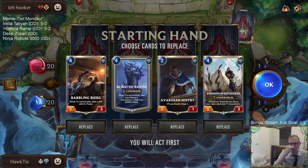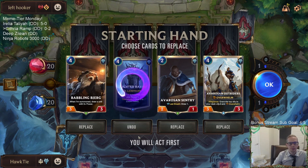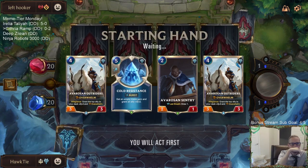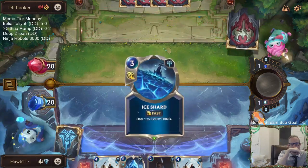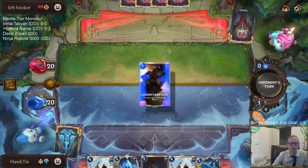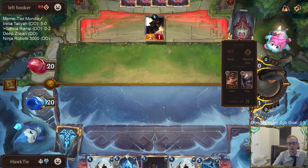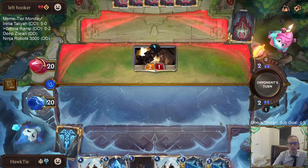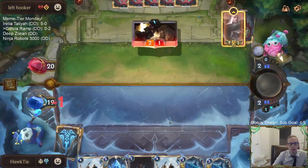Alright, so Teemo Swain. I really want Ice Shard against Teemo. I was thinking more control kind of deck, but I guess we are going Legion Saboteur.